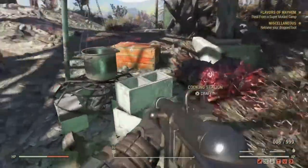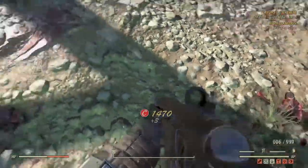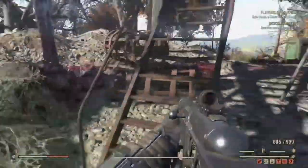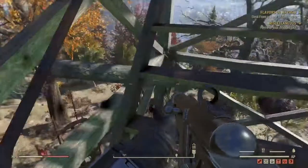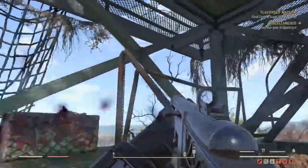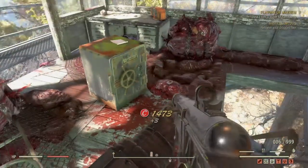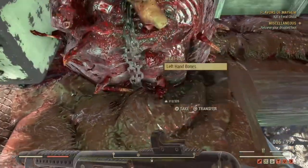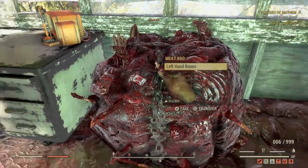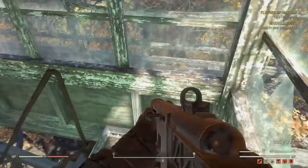We'll go up top and retrieve something. There's a missile launcher and some other items up here — it's all pretty much drach but let's grab what we can. There we go, got something.